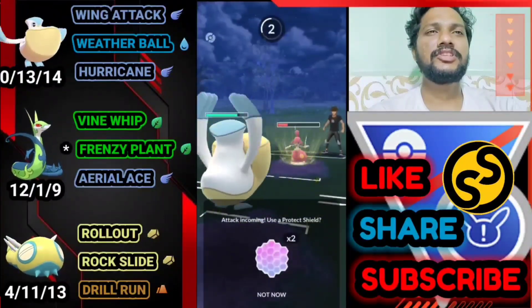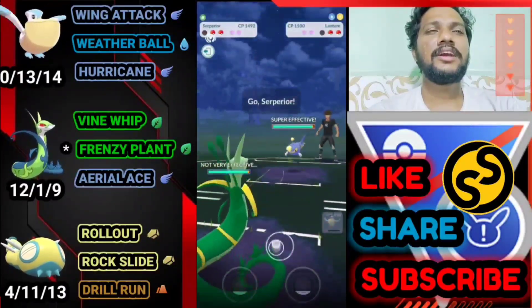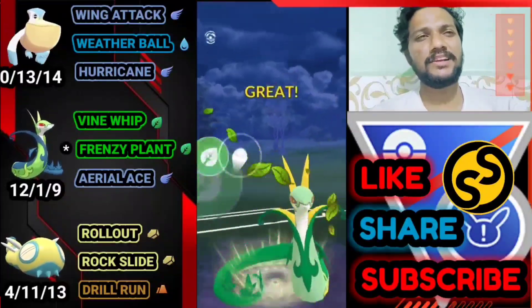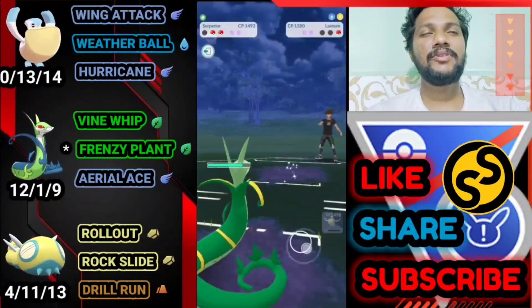Not going to shield here — saving shields. He goes for Psychic. He also has Lanturn at the back. Let's bring out Superior and finish him. Lanturn — just like the previous battle, everybody carries Lanturn at the back. Opponent surrenders and quits the match.